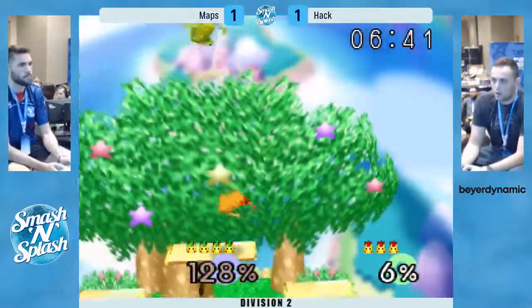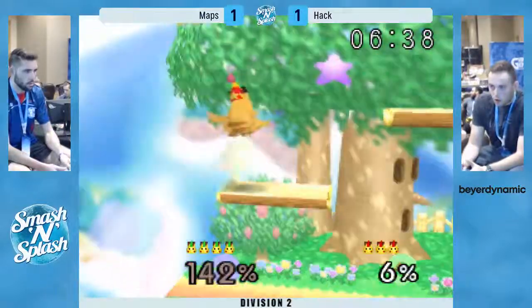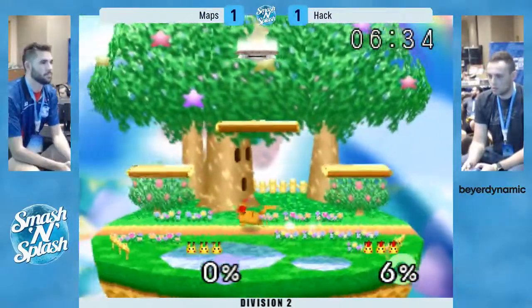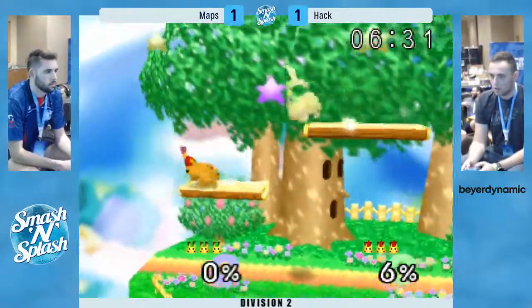That roll — the weak up smash doesn't connect. Good shield pressure — that was excellent from Hack. Yeah, it was very suffocating. I don't think Maps could have gotten out of there with anything less than an up beat.